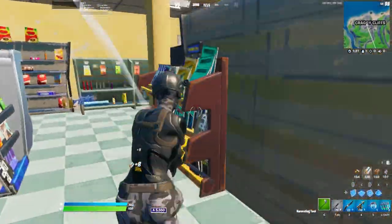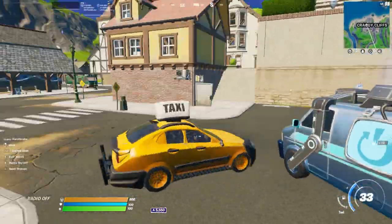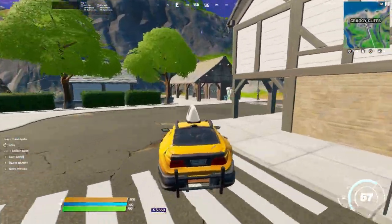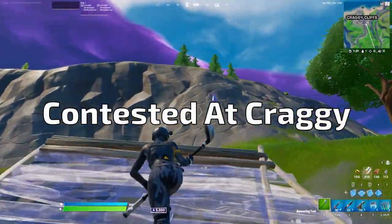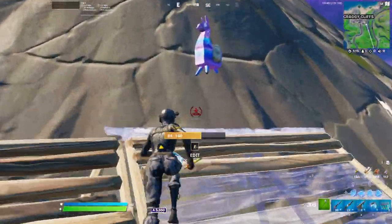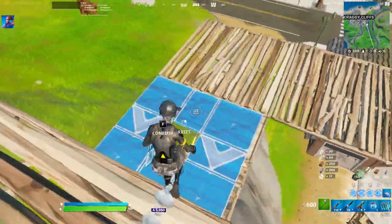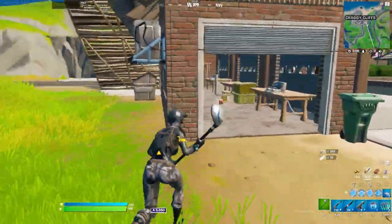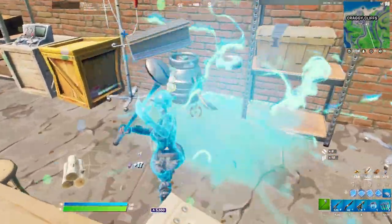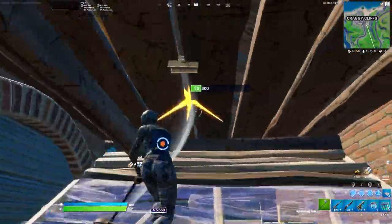For how to practice your dropping at craggy, I would recommend you go into battle lab and practice jumping from the bus at various locations and then glide over to craggy to master your drop. But you may be asking, what if you're contested and you land main? My recommendation would be to try to loot as much of main as you can and then regroup with your team or duo and then go over to flopper island or the bridge that's closer towards risky reels. The main building of craggy is not a great place to fight due to its layout, so I would recommend to rotate out ASAP when you are contested at main.